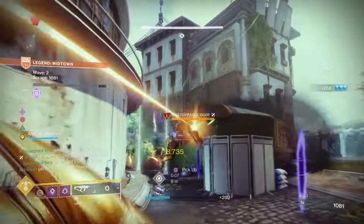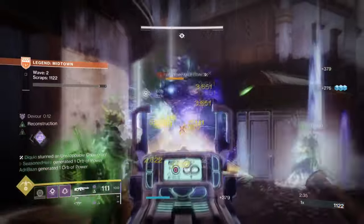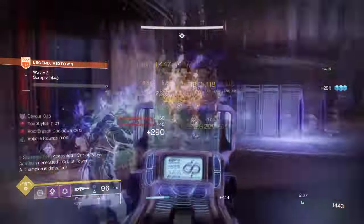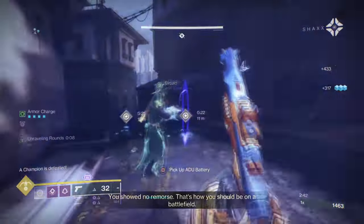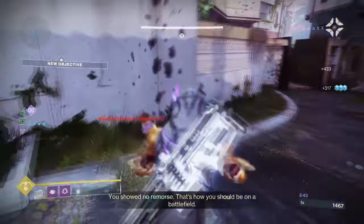The idea of the build is to allow the users to have a non-stop way of producing Volatile Rounds while also getting damage reduction, healing, ability cooldown and increased damage. All of this can be triggered from two exotics in mind.